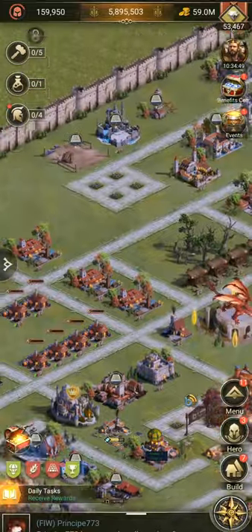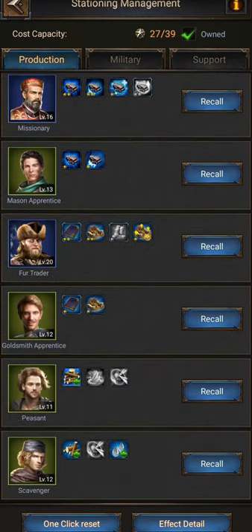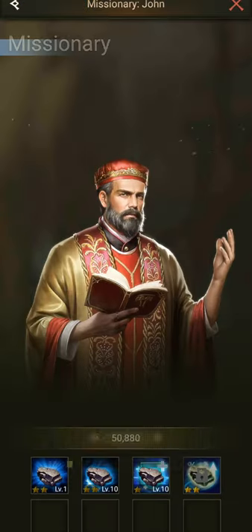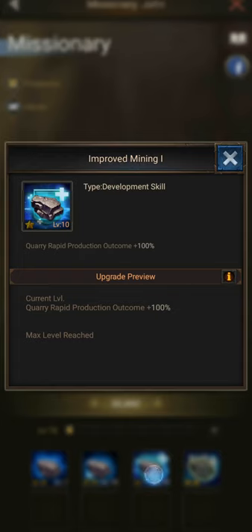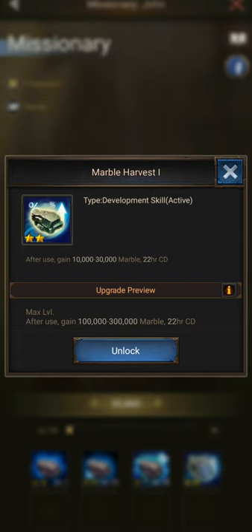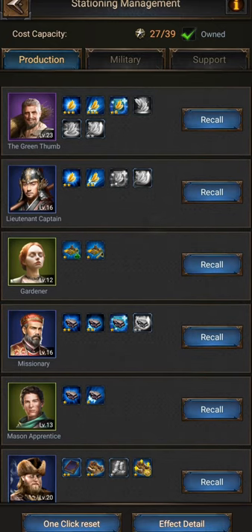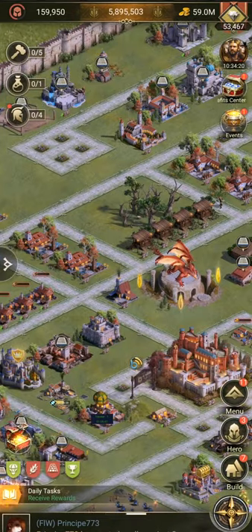Production heroes: obviously having the purple heroes like the Alchemist and Taskmaster is ideal, but that doesn't mean that the blue and green heroes are useless. Remember that each of these heroes gives you extra production, which may not seem as much to begin with but over time that little extra becomes a lot and more importantly it's free. Definitely take advantage of every production hero you can use.